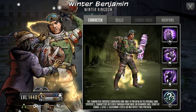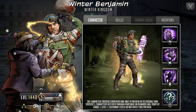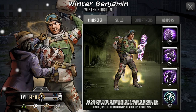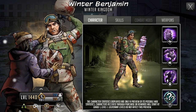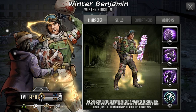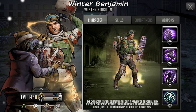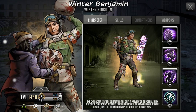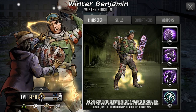Hello survivors and welcome to another Walking Dead Road to Survival video. In this video we're going to be taking a first look at Gold Mythic Winter Benjamin, who is going to be the Winter Kingdom event character reward that you can work towards. It is an optional reward — you don't have to go for him — so we're going to be going over his kit, seeing how it works, and seeing if he's worth picking up as a character.